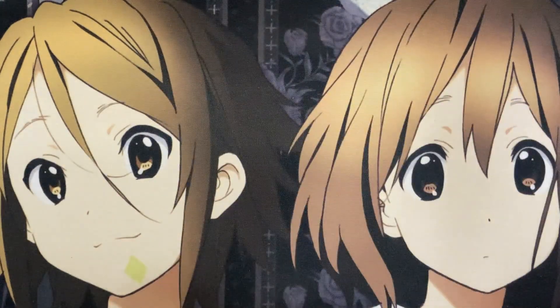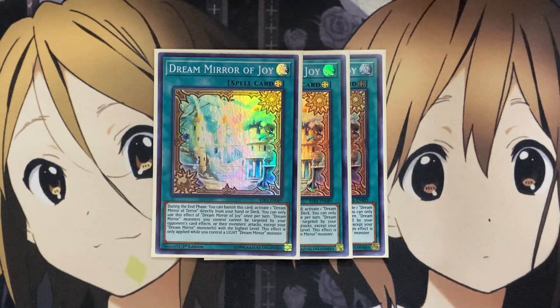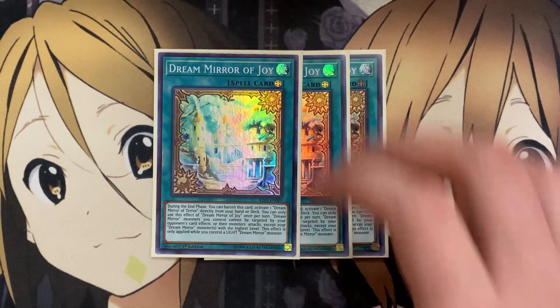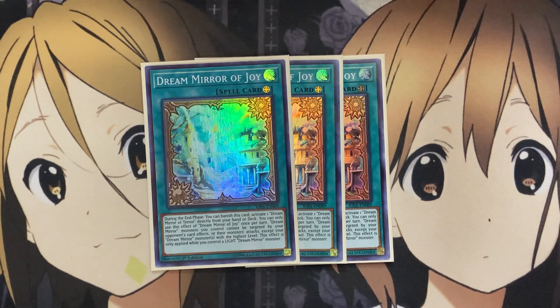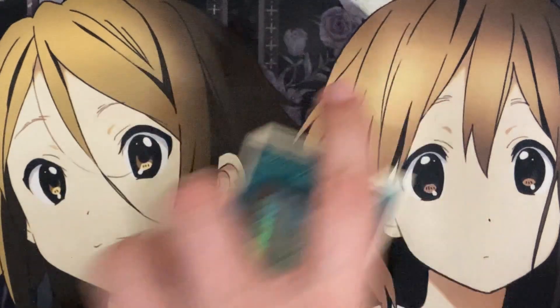You'll use all the different Dream Mirror monsters to set up your plays, then go up against your opponent and set up your fusion plays. Moving on to the spells, I'm running three Dream Mirror of Joy as our first go-to field spell. During the end phase, you can banish this card to activate one Dream Mirror of Terror directly from your hand or deck. Dream Mirror monsters you control cannot be targeted by your opponent's card effects or monster attacks, except for the Dream Mirror monster with the highest level — and this effect only applies while you control a light Dream Mirror monster.